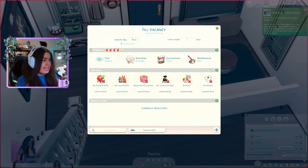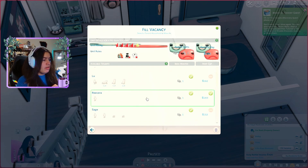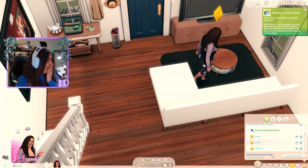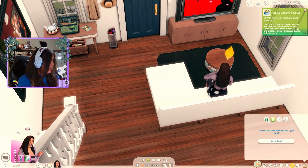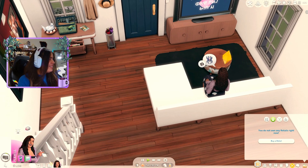And then the next unit - same settings: medium, amenities desirable, environment fancy, maintenance poor. We'll do 240. No loud noises, no trash, no ghosts. This person's paying 269 - there we go! Oh my gosh, our daily rental income is... oh my gosh. That's wild. It said W - that's wild.